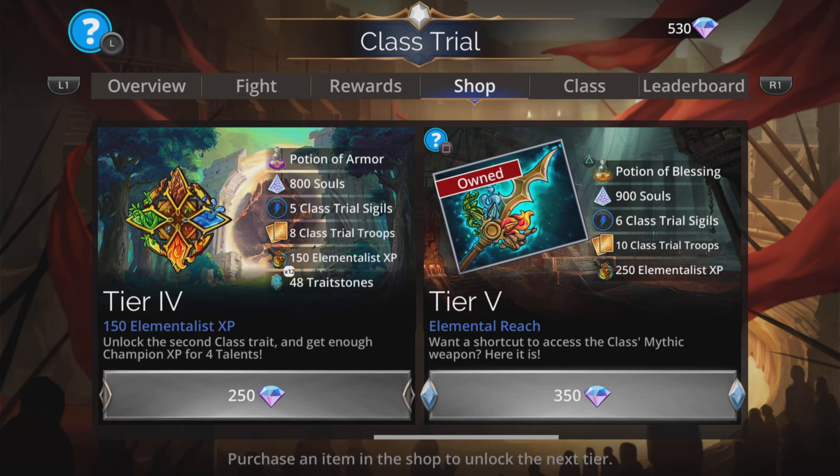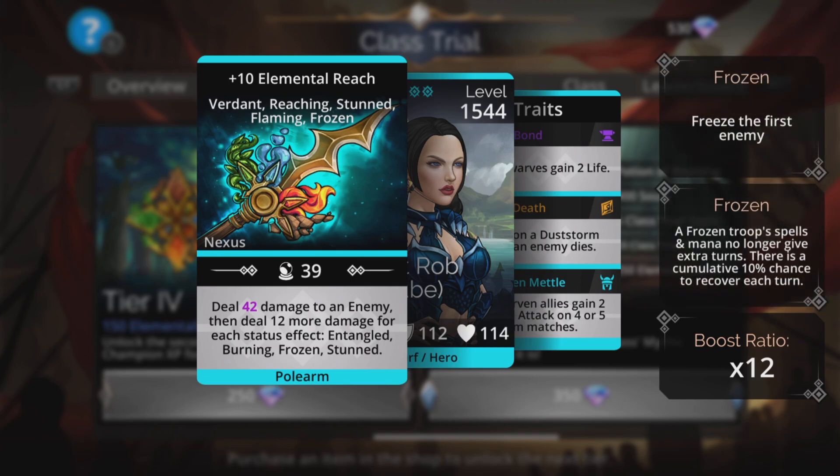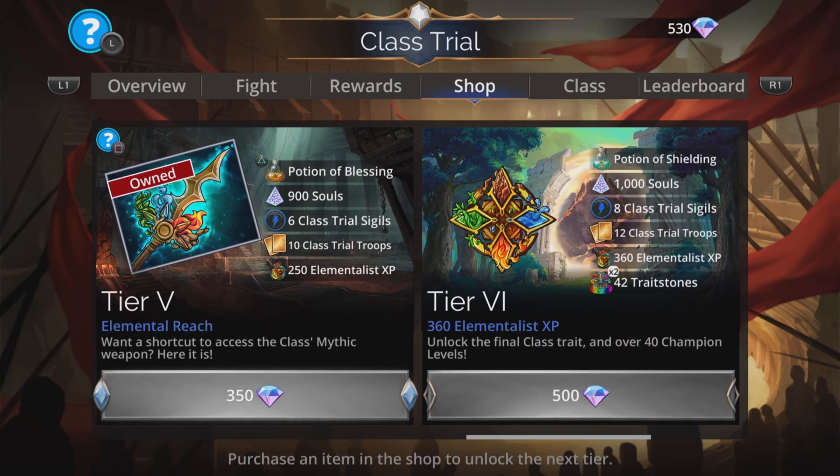In tier five, there's an okay weapon. The Elemental Reach deals magic-based damage to an enemy, then deals 12 more damage for each status effect of entangled, burning, frozen, and stunned, which you will get if you have that third trait in Elementalist class where we burn, freeze, stun, and entangle each enemy on a four match.